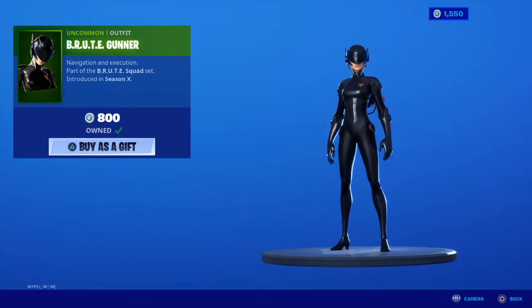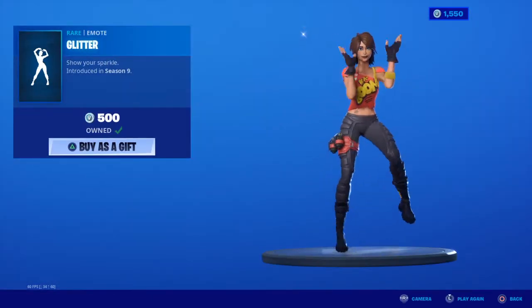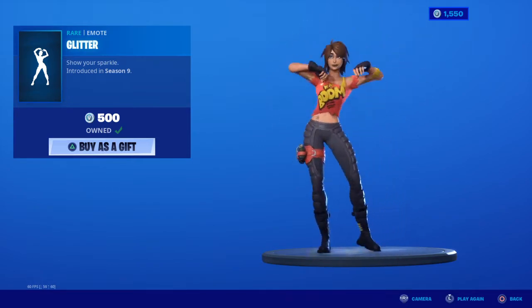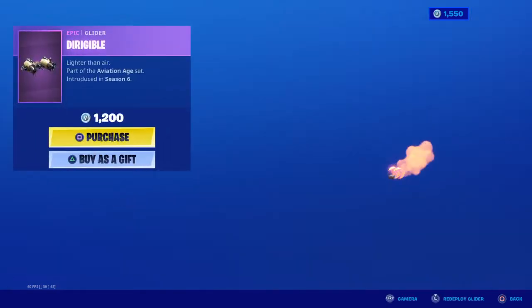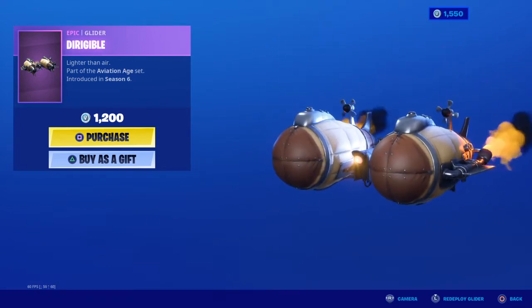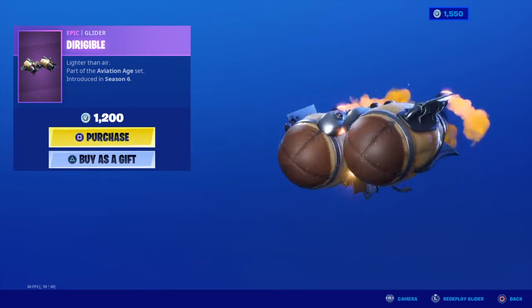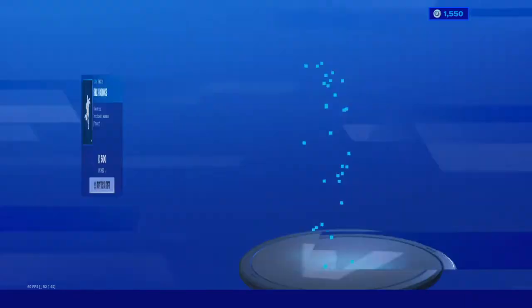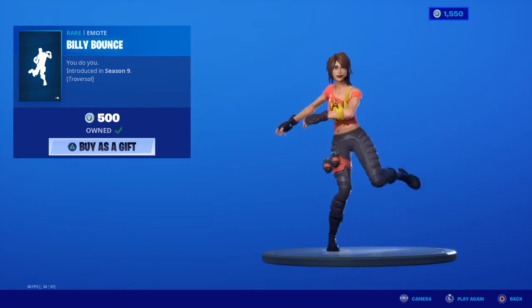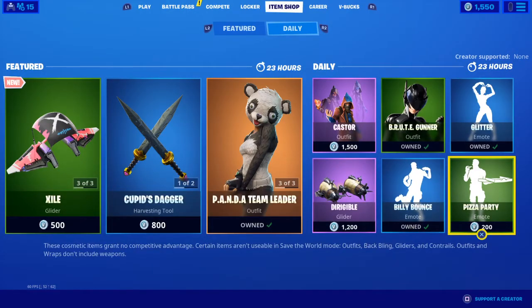Brute Gunner is back — one of the best $8 skins. Glitter. Durigible. Billy Bounce — one of my favorite emotes — and Pizza Party.